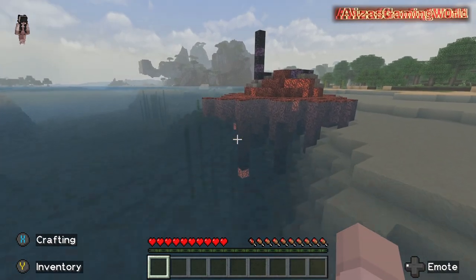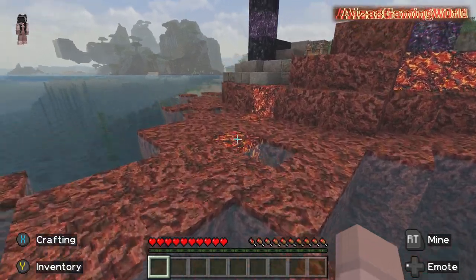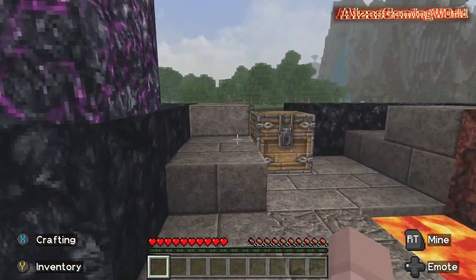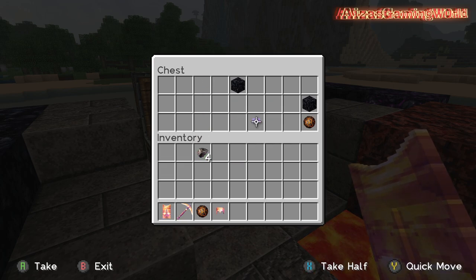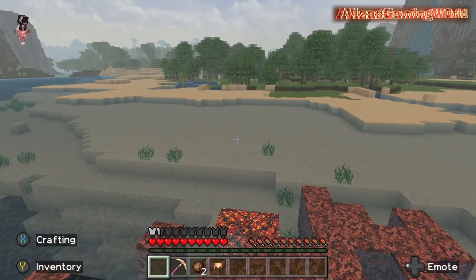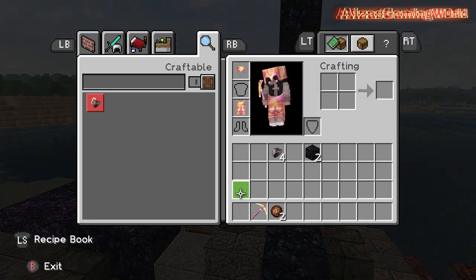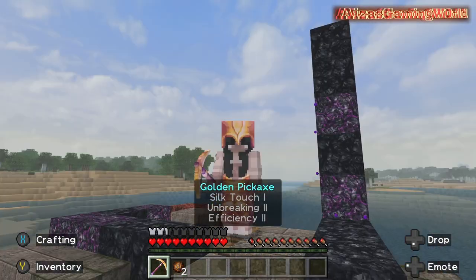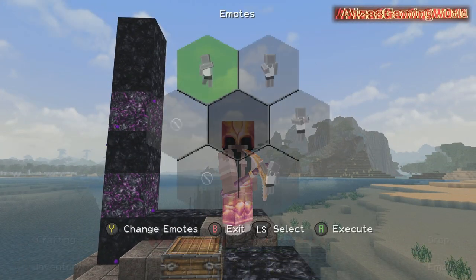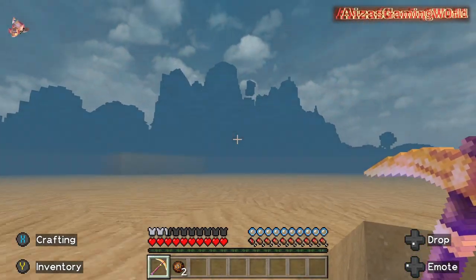And then we have a nether - oh, the nether would look really cool with this realism thing. The chests look nice, we got lots of flints, we got a helmet sitting. I actually forgot that these areas have extra items or they have items in them, so I was actually about to skip over this. The area looks so good.